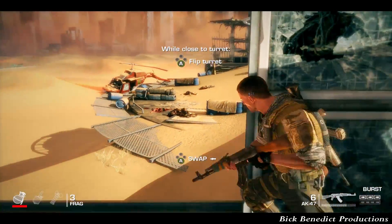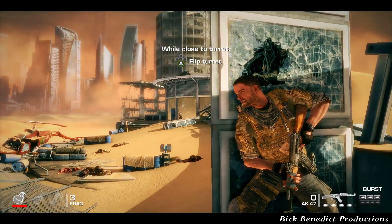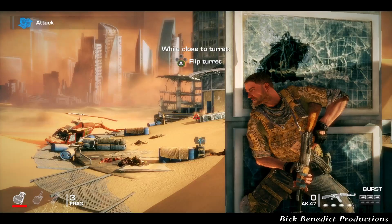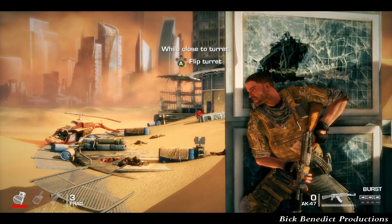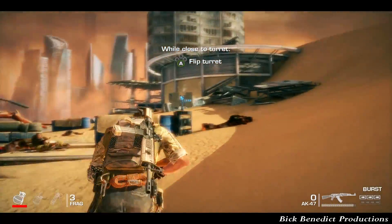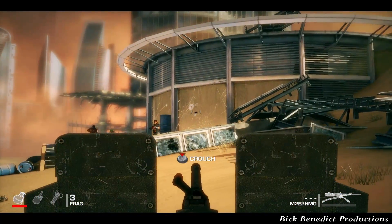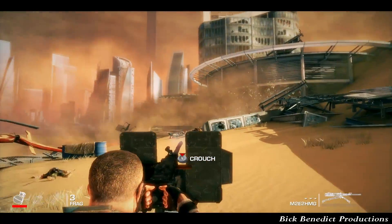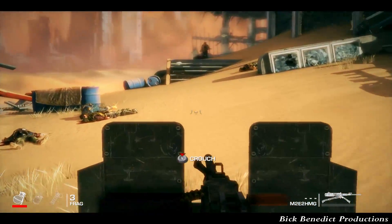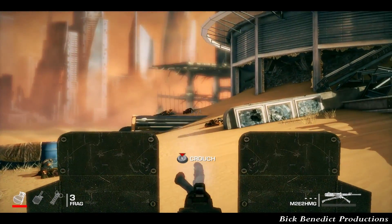There are interactive parts of the environment you can use to kill enemies, like the nearly shattered glass that we're going to use to destroy some enemies once we get down. You'll notice it says close to the turret, press A to flip it — we're going to do that eventually. The sand that you're going to bury enemies under is best done once you reach the turret, because if you do it before then it really doesn't have any effect since the enemies aren't in front of that area yet.